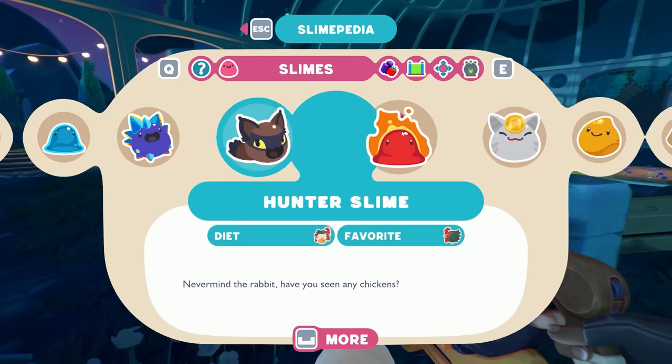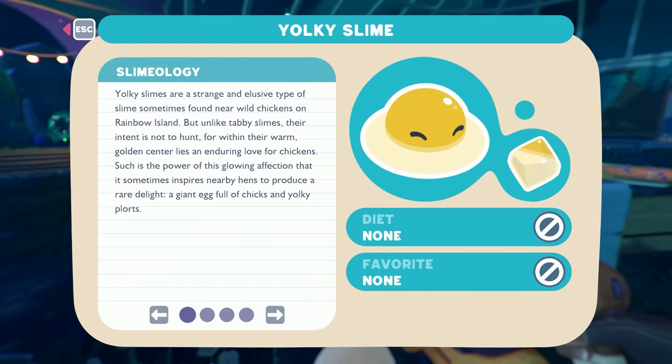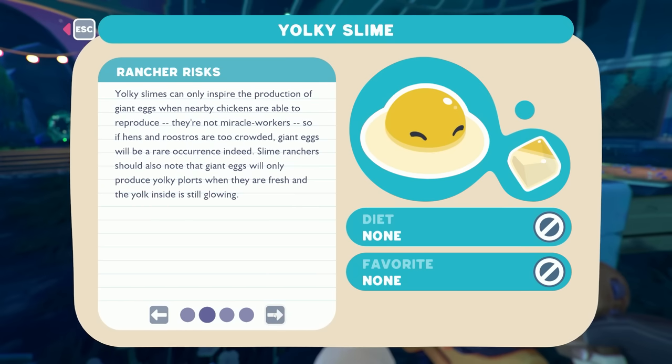Wait, was there a Slime Pedia entry on this guy? 'This slime always looks at the sunny side up.' That's funny. Okay, diet: none, favorite: none. 'Yolky slimes are a strange, elusive type of slime sometimes found near wild chickens on Rainbow Island. But unlike tabby slimes, their intent is not to hunt — within their warm golden center lies an enduring love for chickens. Such is the power of the glowing affection that it sometimes inspires nearby hens to produce a rare delight: a giant egg full of chicks and yolky plorts.' Yolky slimes can only inspire giant eggs when nearby chickens are able to reproduce — if hens and roosters are too crowded, giant eggs will be a rare occurrence.